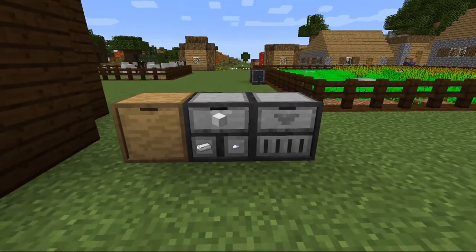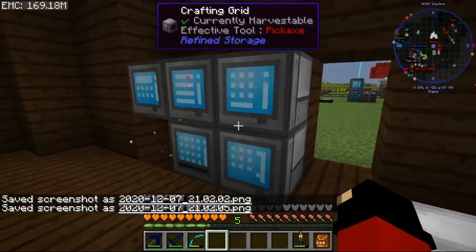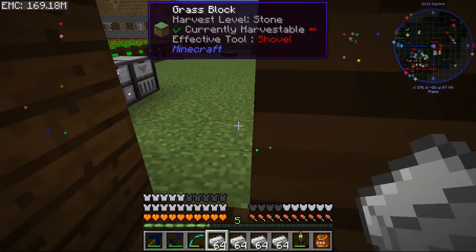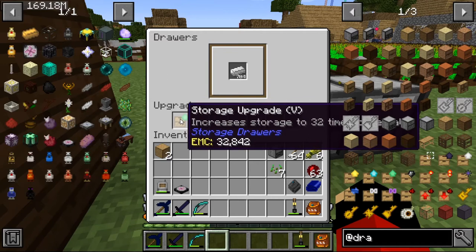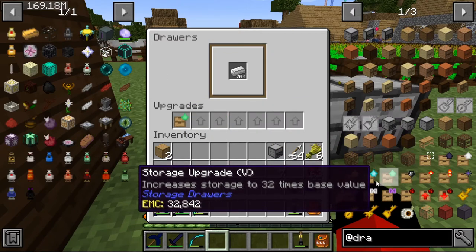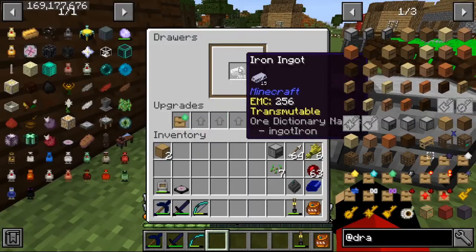Hopefully you enjoy the content of this. We still have a lot of iron. This can hold so much depending on which upgrade version — the highest is the 32x one, and the basic tier is the 1x. So we put the 1x in one drawer and the bigger upgrade in another.